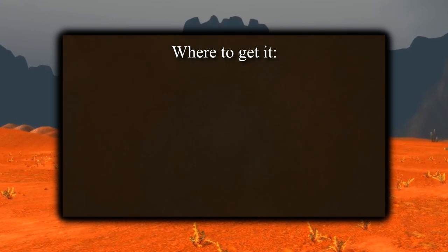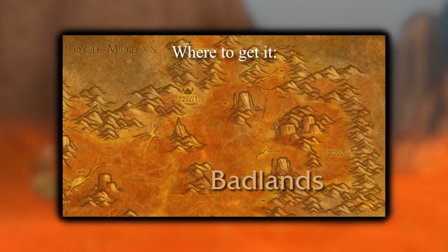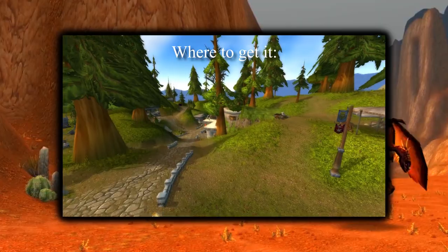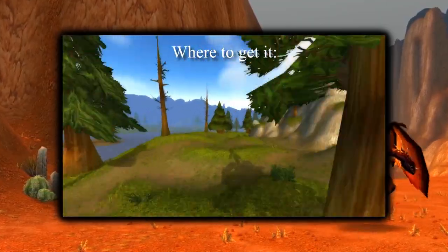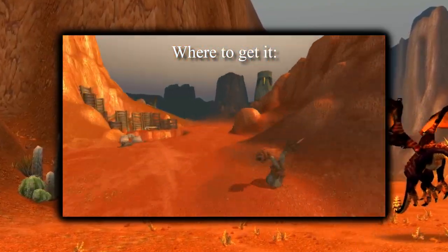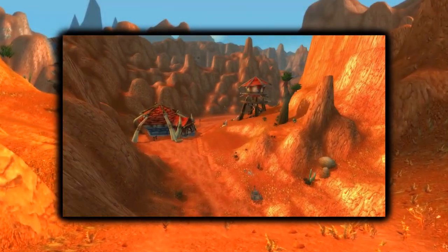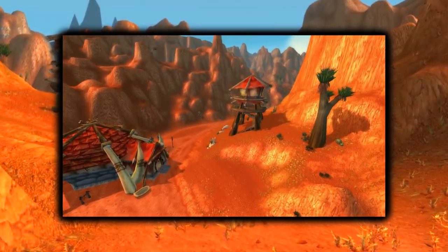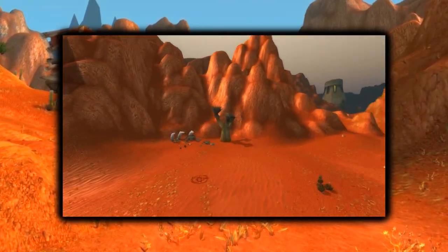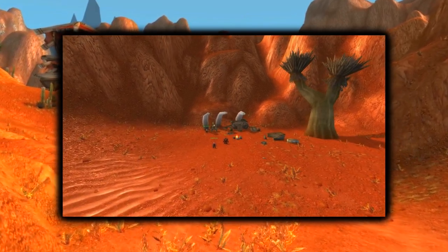The Nifty Stopwatch can be obtained in the northwestern part of the Badlands, located in the Eastern Kingdoms. The fastest way to get there for the Alliance would be taking the flight path to Thelsamar and riding south into the Badlands. Horde would want to take the flight path to Kargath, then ride east towards the quest giver. A quick heads up — the Badlands is a contested area and you can expect quite a bit of PvP.